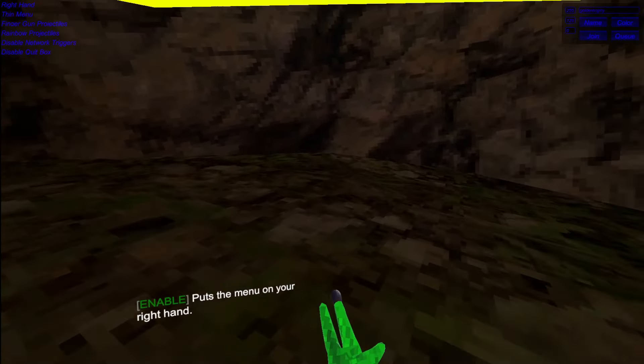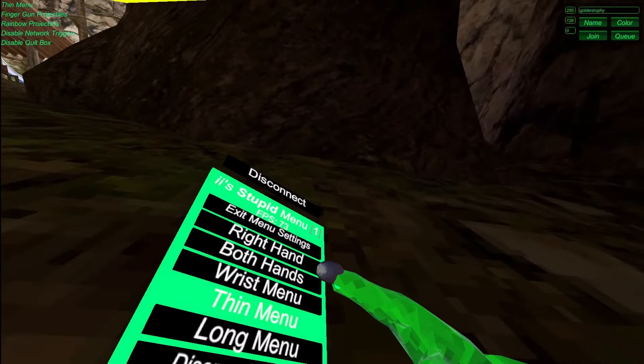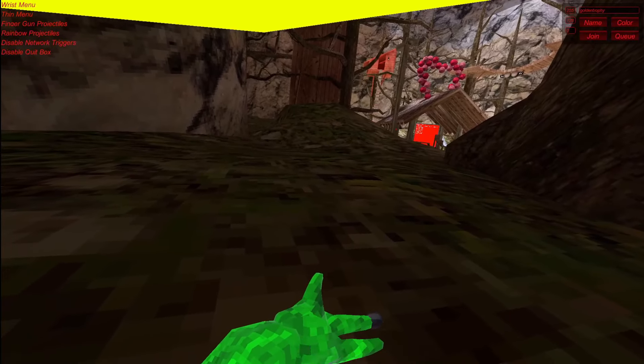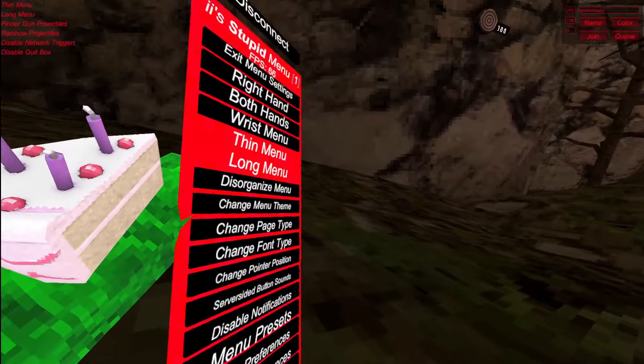Right hand — this will put your menu on your right hand. You need to hold alt to be in order to use it. Both hands — this will make some mods enable for both hands. Rest menu — now this is really cool. You need to click here, rest, in order to enable the mod, which is pretty cool. Thin menu — this will make your menu thin. Long menu — this will make your menu long.